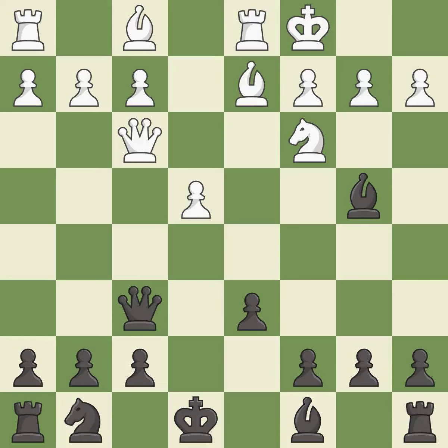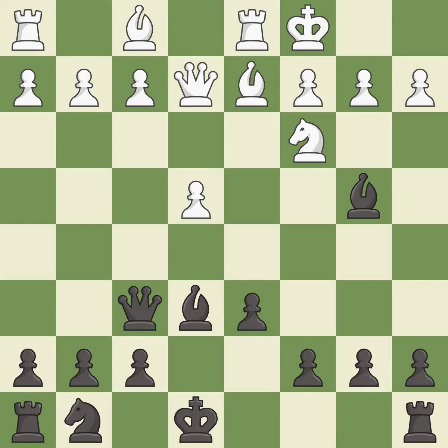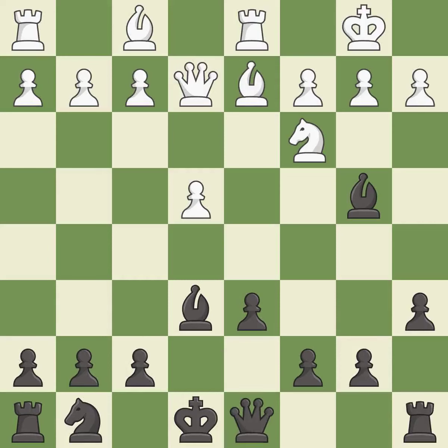Castling queenside tends to be more active because the rook is closer to the center. It is good. The game was close to balanced, but now black is worse. It is an inaccuracy — this threatens to fork pieces. It is an inaccuracy. This ignores an opportunity to develop a rook off its starting square. This permits the opponent to kick a bishop.